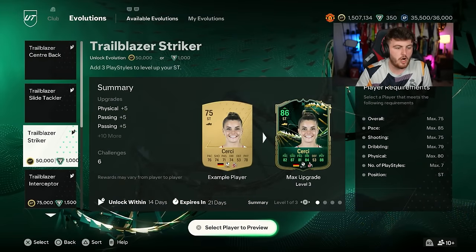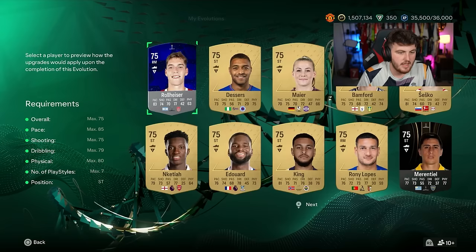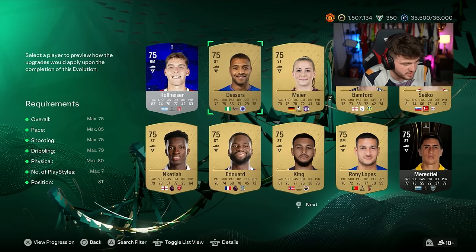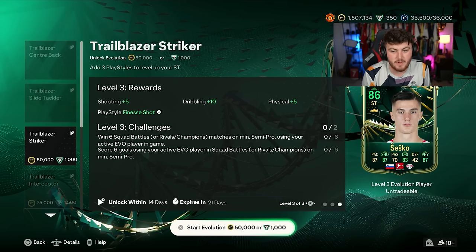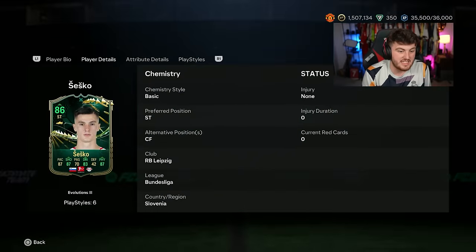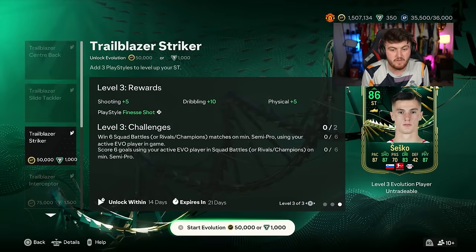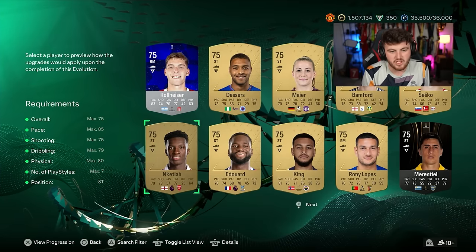I went through the Trailblazer Striker and looked at some of the options I think are decent. Considering it's 50,000 coins, it is expensive. You can look straight away at pace, and someone like Benjamin Sesko is almost at the maximum pace. This card looks pretty decent — 6'4", 99 jumping, good agility and balance, good pace, good striker. He's a really solid option, and if you've already got some Leipzig players, it works really, really well.